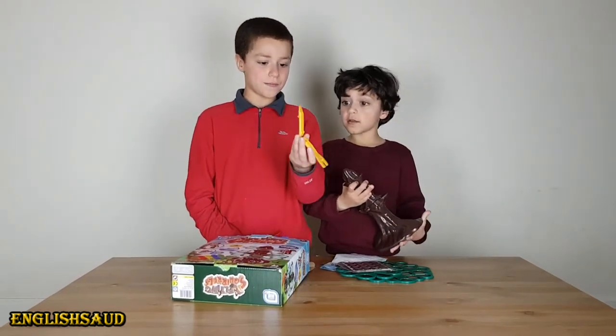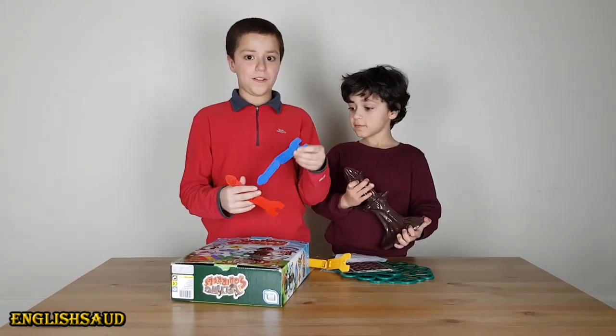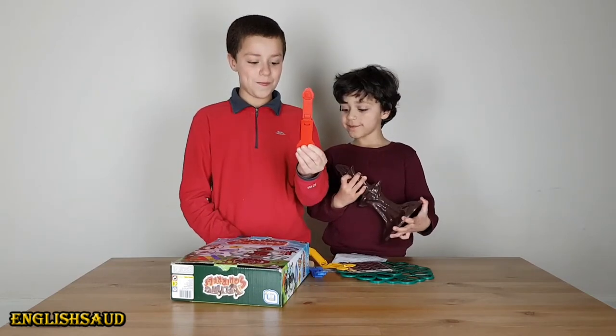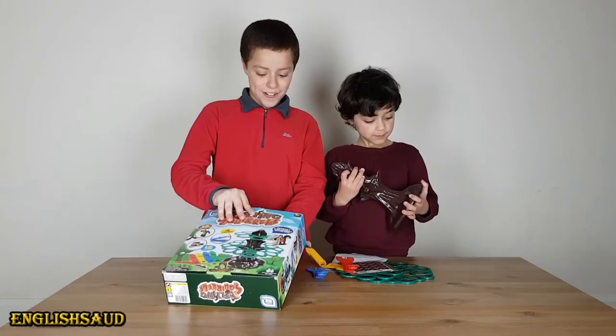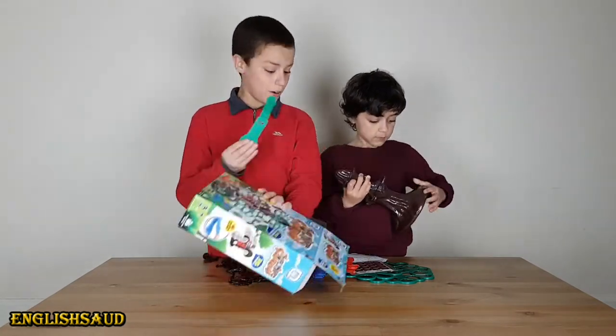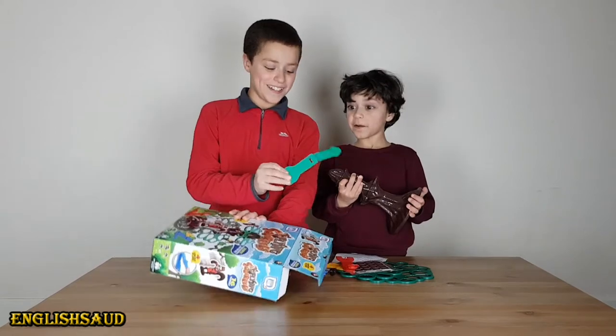There's the catapults. Aziz, what colour is this? Yellow. And what colour is this? Blue. Red. And what colour is this? Red. Correct. Let's get everything out of the box. And what colour is this, Aziz? Green! My favourite colour.